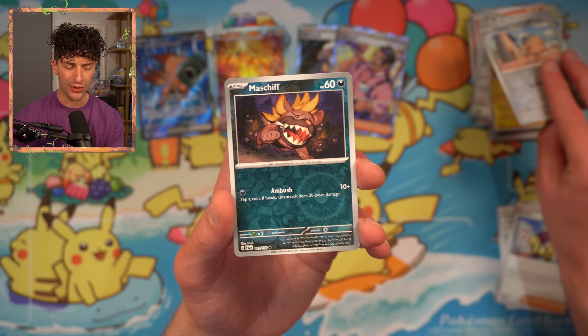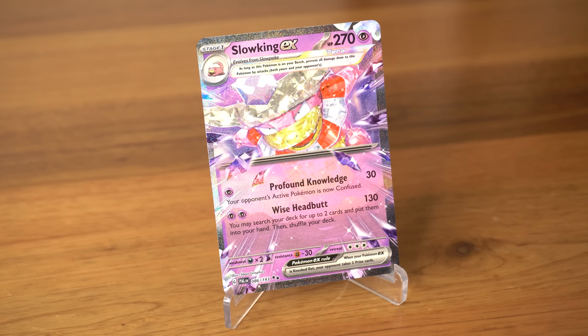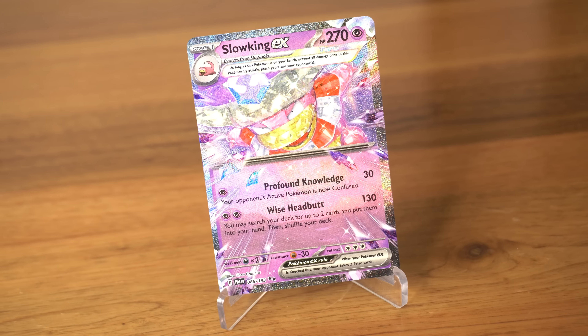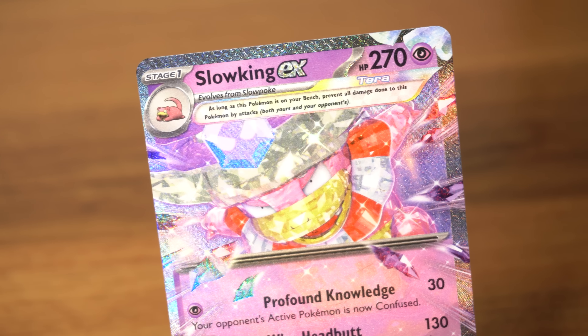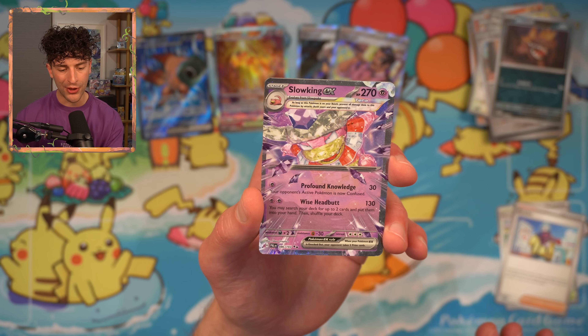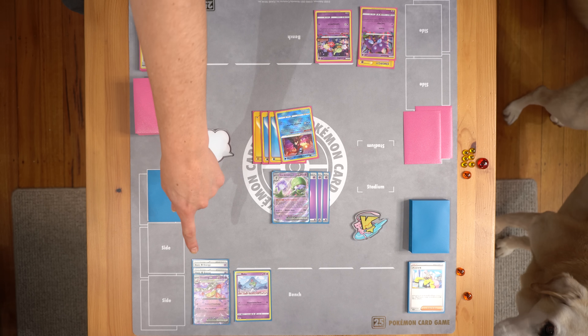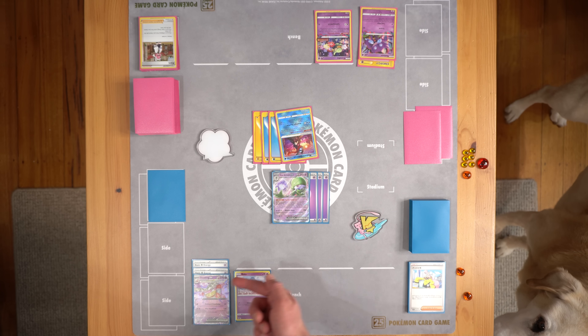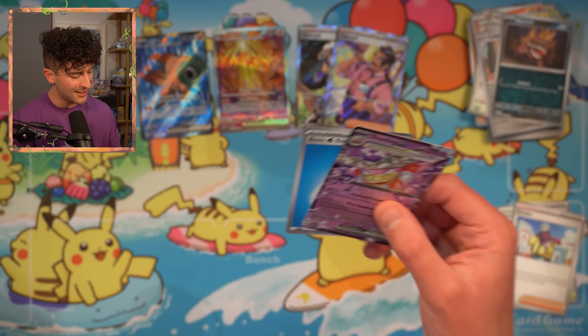Cufant — feels like they're in every set. And the Slowking EX. We aren't seeing different types on Tera Pokemon just yet — we're still getting Psychic on Psychic types, even though you could argue Slowking has that water element. The point is, Tera Pokemon — the only effect they seem to have so far is preventing all damage done to this Pokemon by attacks when they're on your bench. So far, the Tera Pokemon haven't really had a big impact in the TCG. We're hoping to see that change in the next couple of sets.